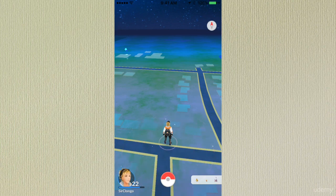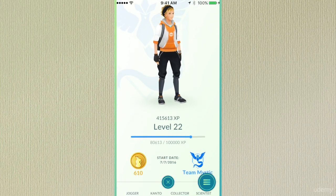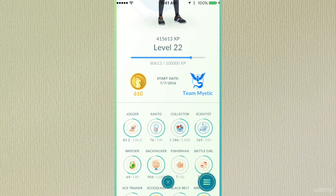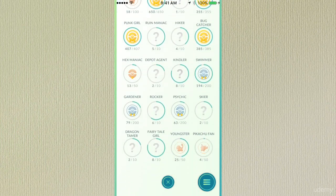Next, on the bottom left is your character, your level, and your name. If you click on the character, there's a list of options: it shows you your name, your current XP, your current level, your current Pokecoins and teams, and all the achievements that you currently have going.